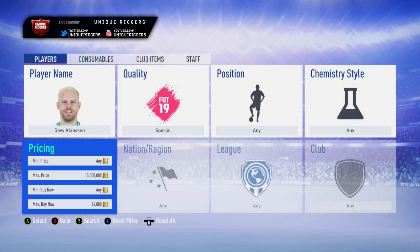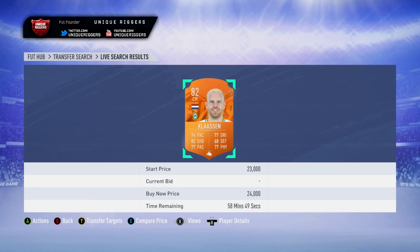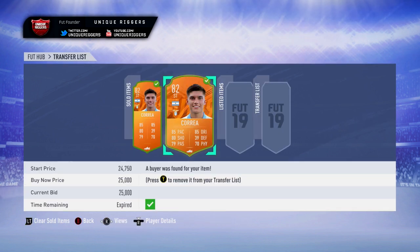Going into the next player for this video now, who's going to be Klasan. For his Man of the Match card, he's currently selling for £24k. The previous two cards have both gone and sold — managed to make £9,300 off those two. So going to go into the next snipe right now.